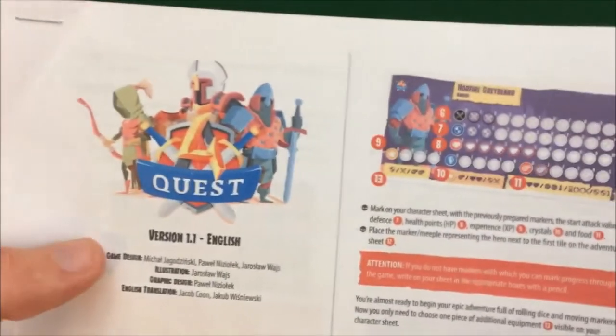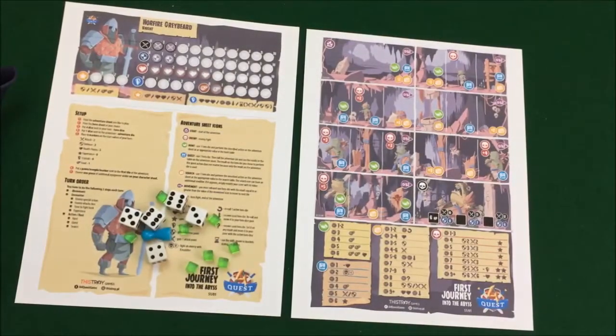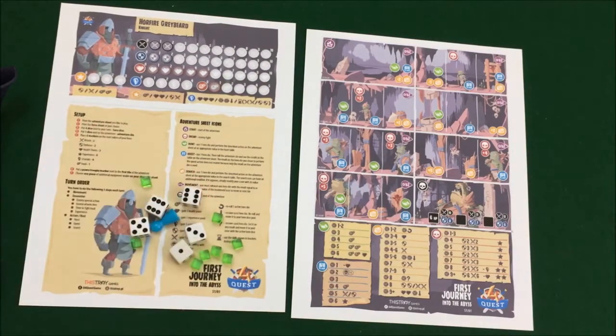This is the very first scenario, or I guess adventure is a better word to use, that you can print out and go right into the adventures. There's no cutting you have to do. We just have the printed sheets out here, some spare tokens and dice that I've had from other games.